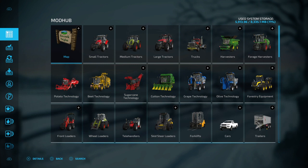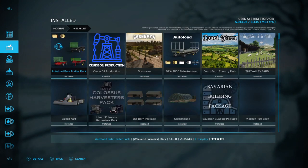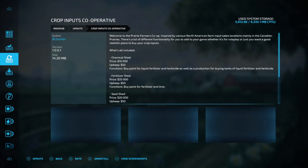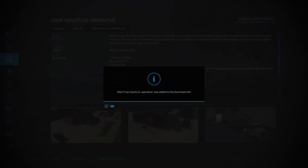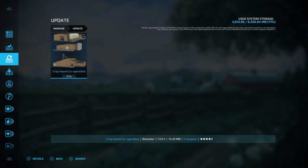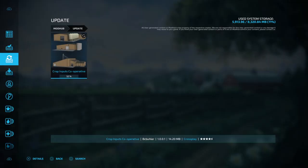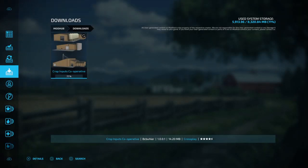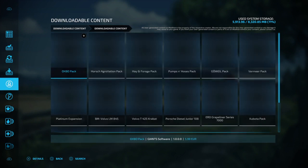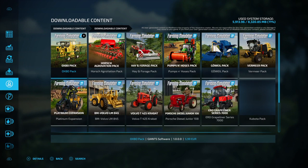This is basically the front screen of Mod Hub. You have Mod Hub, the things that you've installed, updates that need to be done — we can go ahead and do that — and you have Downloads, which is like the update. It's updating but it's also a download, so there you go.